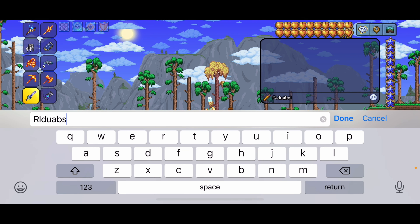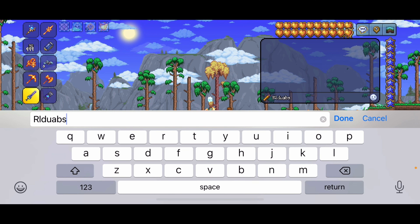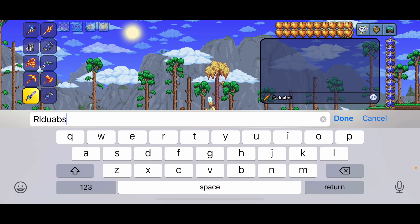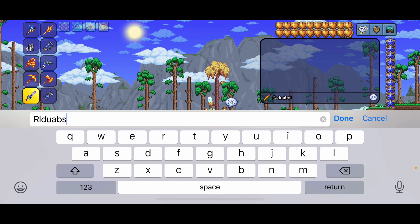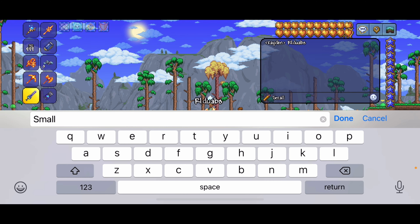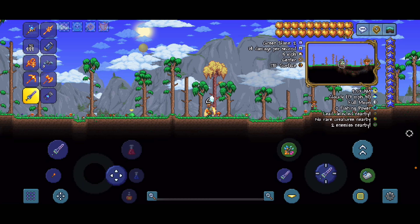The seed is R L D U A B S — this is the Konami code for Super C, and basically what it means is right, left, down, up, A, B, start. This is a small world, and you're going to want to make the world crimson.